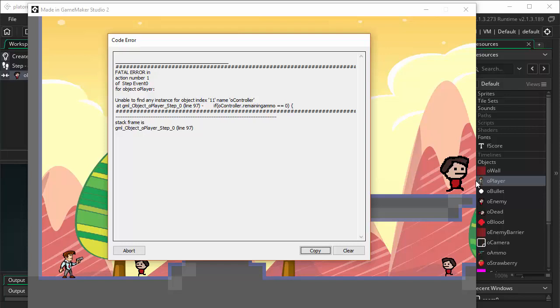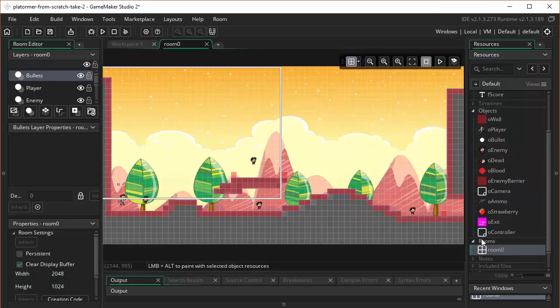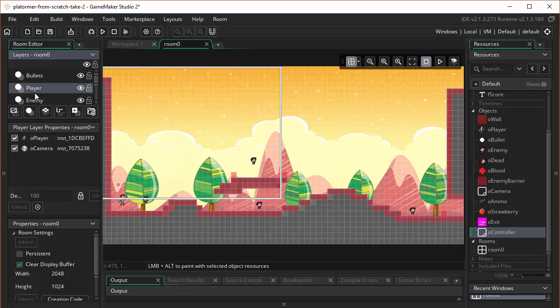GameMaker is still unhappy. Now it's saying it doesn't know what OController is. You know what we didn't do? We didn't actually put the controller object into our room. So let's do that. I'm going to open up the room and put the controller object on the player layer. You can see on the player layer we already have the camera object, so let's put the controller there too. You can put it wherever you want — I'll position it over near the camera object.